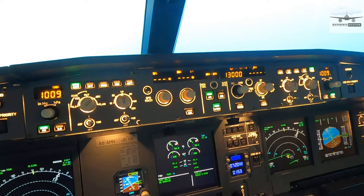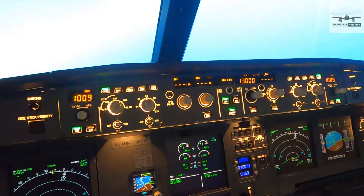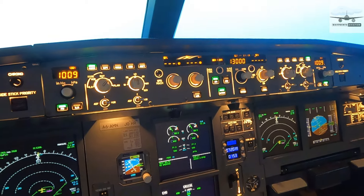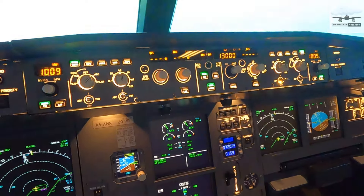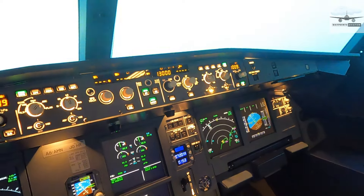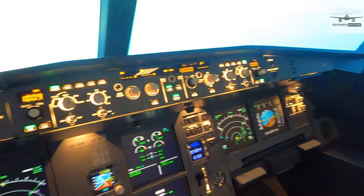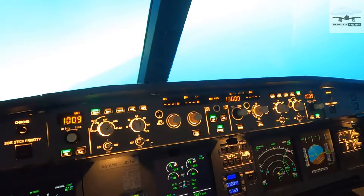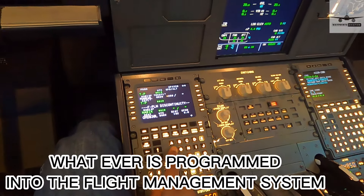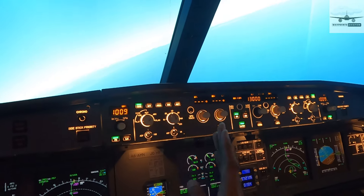Generally when we're flying the A320, about 90% of the time or more we use the autopilot. It's an amazing tool that helps us fly the aircraft more effectively and more safely. But it's got a lot of modes, so if you didn't know how to use it, it can be a little bit taxing. The first thing to remember is the autopilot has two modes: one is managed and the second is selected.